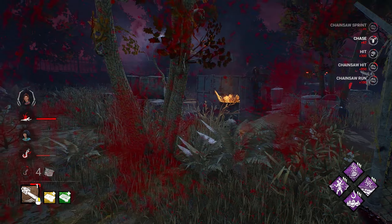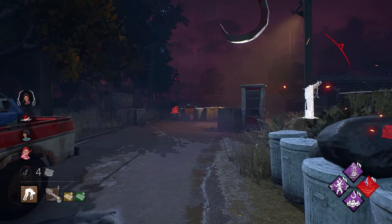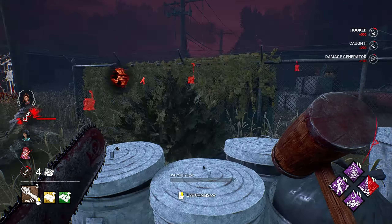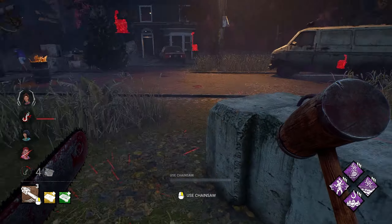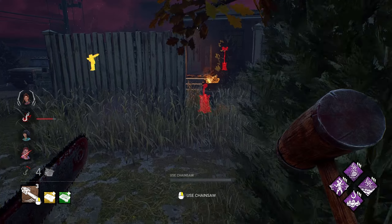Thank you Dwight. We have a Scourge hook right over here — that feels good. They just got the save. I don't see the other one, so I'm not sure where our fourth survivor is. I know the two just got off the hook. We have her over here but she is near the shack. Unless maybe she didn't go in the shack.